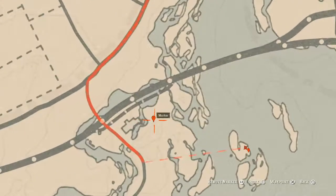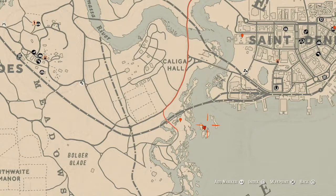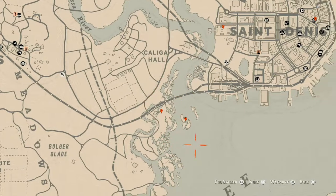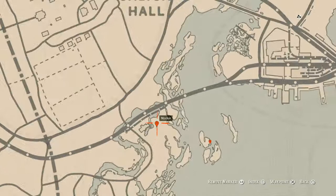This marker right here is a Cardinal Flower. It spawns in this area each and every day, and it personally helps me tell exactly which cycle the flowers are on for today.